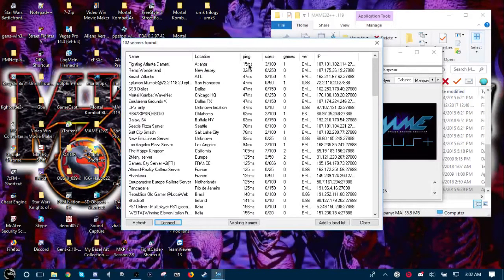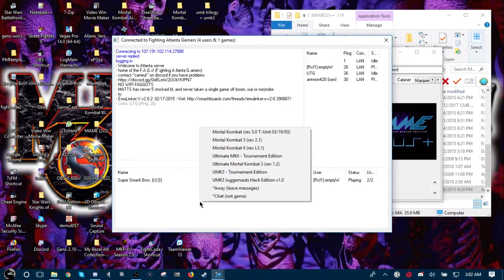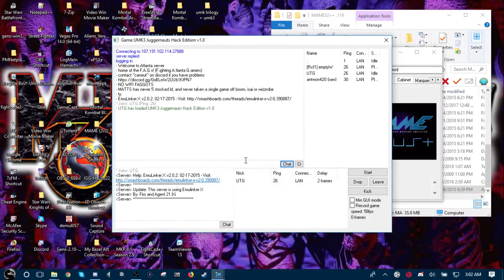Lower the ping, the better. For me I have fighting a lot of gamers, which is really good — outstanding. Now if you want to host a game here it's kind of different. For example, where it says Super Smash Brothers, that's a game being played right now, showing the amount of players. To host, you right-click, click on the game you want, and just wait for the other person to double-click your name on that list.